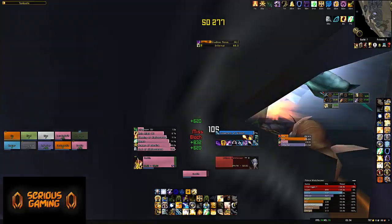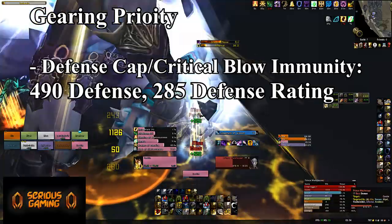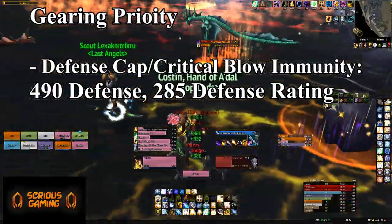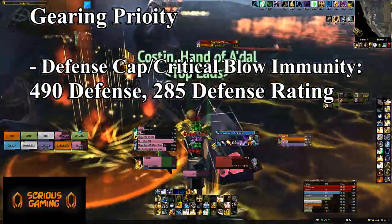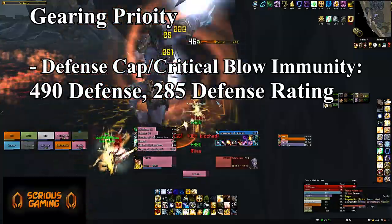There are four priorities when it comes to your gearing as a Protection Paladin. The first one — most important — is to get 490 defense to be immune from critical blows by bosses and mobs in general. This requires about 285 defense rating. Very important, and not too difficult.